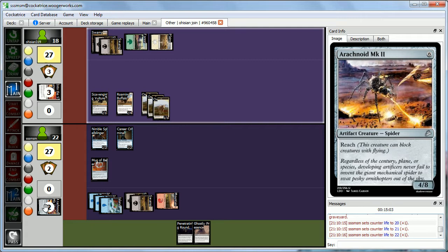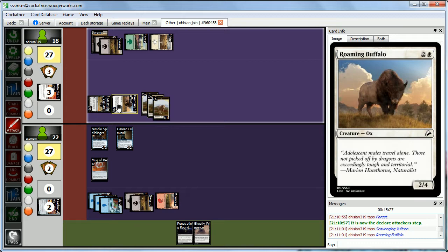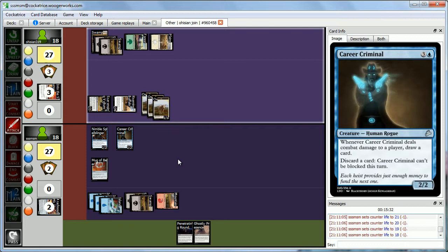Abby goes to attacks — coming in with the buffalo and vulture again for 4. We take 4, down to 18. That Mug of Beer came in handy earlier. We also note that Abby played a red land, so she's probably splashing red or green for something.